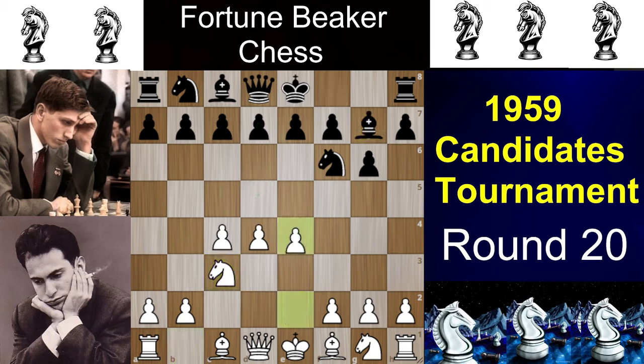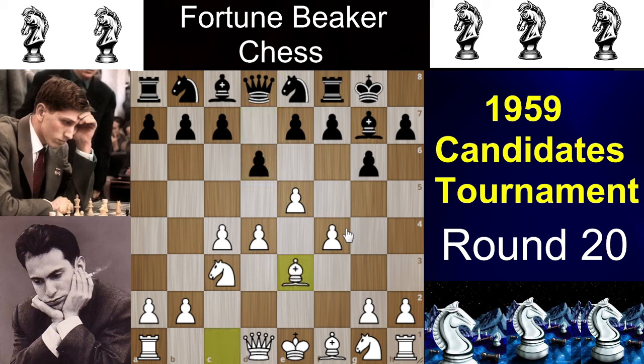Tal plays e4, and now for black there are mainly 2 main variations: one is d6, and the other is just castling. The castling line is known as the Fischer Transposition, where black castles and if white tries e5, you can play knight to e8 and transform with f5. But after d6, Nf3, and c5, white can have a space advantage, though the extended pawns can be a liability rather than an asset.